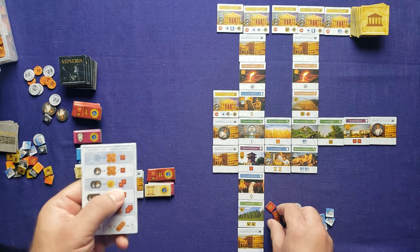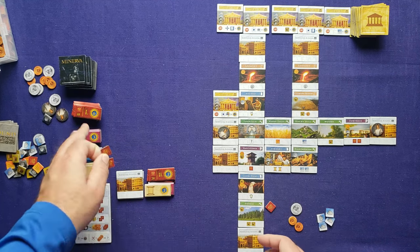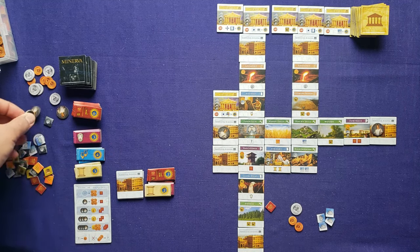I activate immediately by placing a residential building here, activating to the right: gaining one more glory token, two academia culture (giving me this top academia tile), and two more stone. Then for gaining assistance it costs two glory tokens to gain an assistant, which is fine since I don't have enough for the top glory marker anyway. I spend those two glory and gain an assistant for next round.